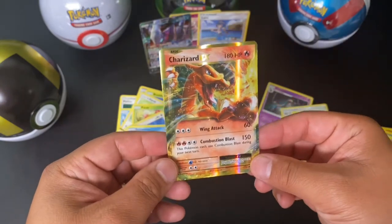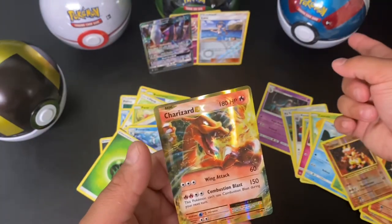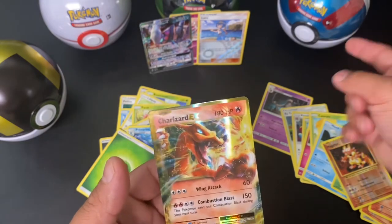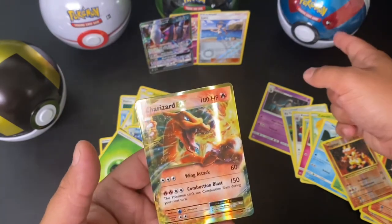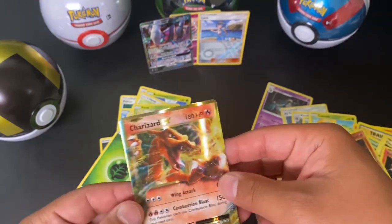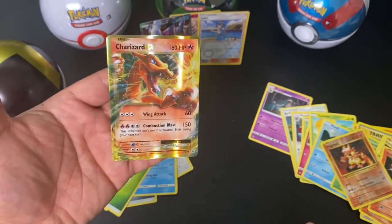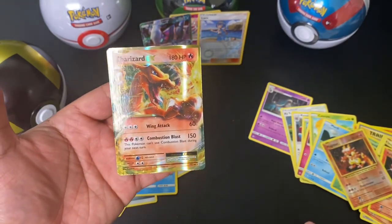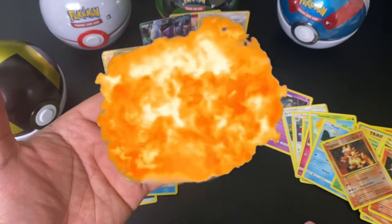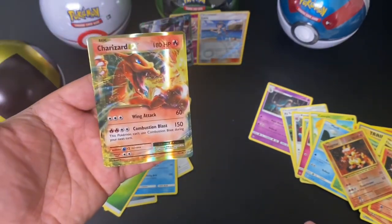But hey, stay tuned for the next episode. We have the Great Ball, we have another Dusk Ball, we have a Premier Ball — and hopefully we get another Charizard. I hope you guys enjoyed. If you like the content, please consider liking, commenting, and subscribing. I hope to see you guys in the next episode. Take care, bye.